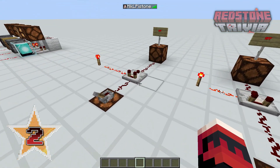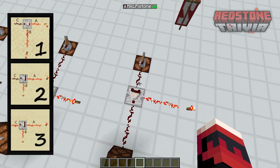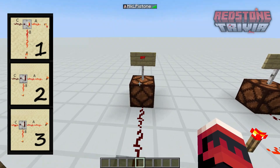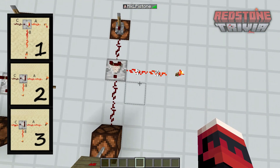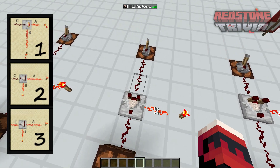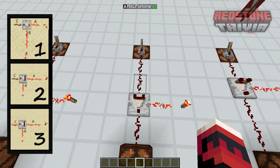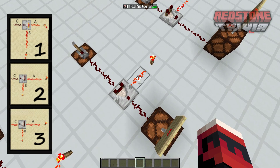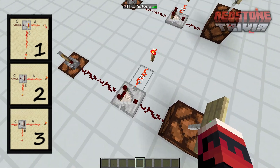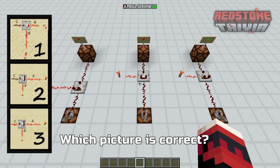The next question is a bit more tricky because it has to do with comparators. The first picture shows that if we power a comparator with a strength of 15 in the front and 14 in the side, this lamp is supposed to stay off. The next one shows powering it 14 from the front and 15 from the side — the lamp stays off as well. The last picture shows 14 from the front and 15 from the side, but the lamp will turn on. Which one is correct? You can answer now.